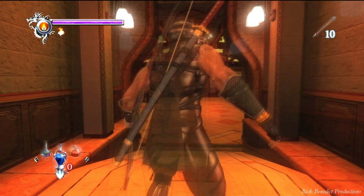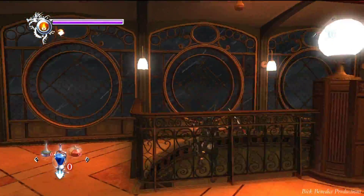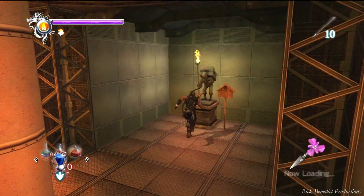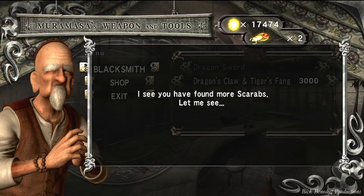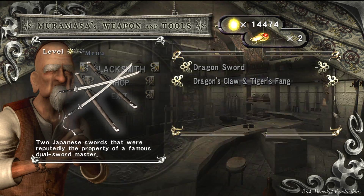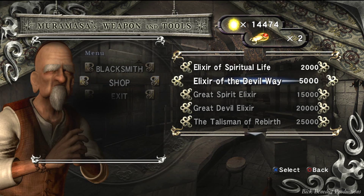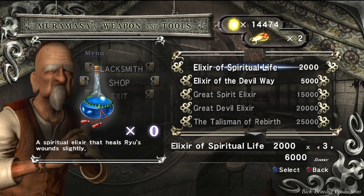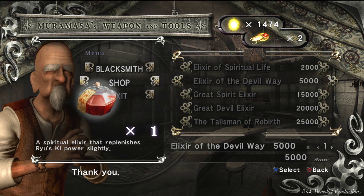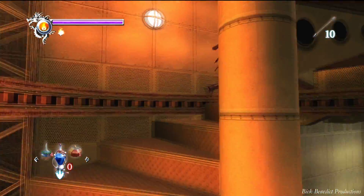We're heading on over to the last area of this stage. I don't like the boss whatsoever. For Dynamo, I would recommend using the Dragon's Claw and Tiger's Fang — it's a $3,000 upgrade and it's going to deal more damage. Don't buy five low potions because there's one to pick up. Unless you don't have any health, buy five and fill up — you'll have four left. Make sure you come to the next area with just four because you can only carry five.